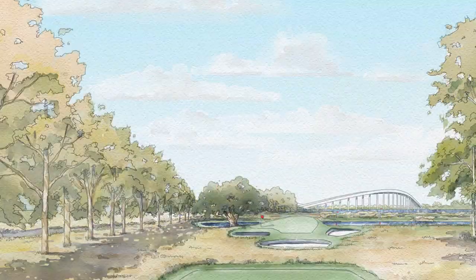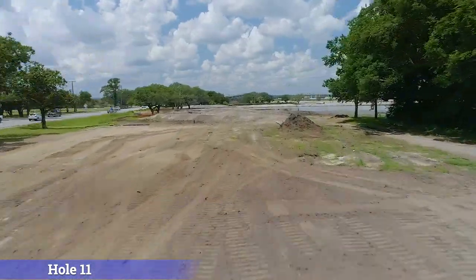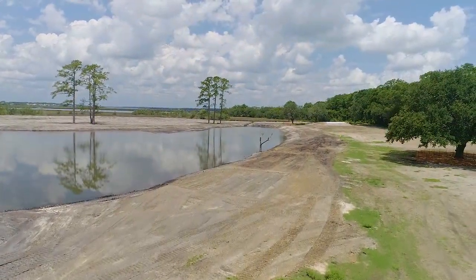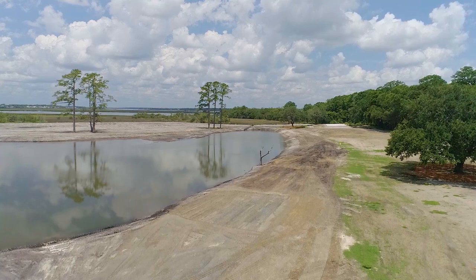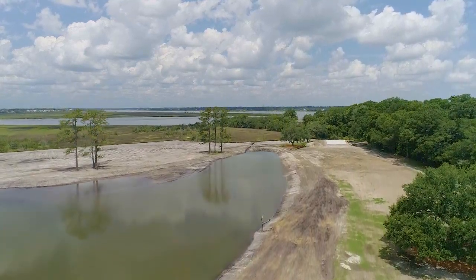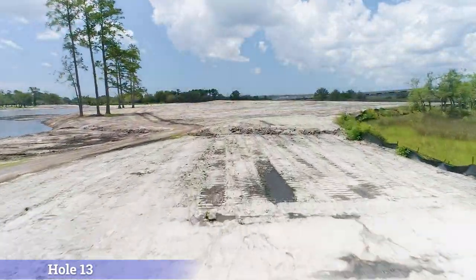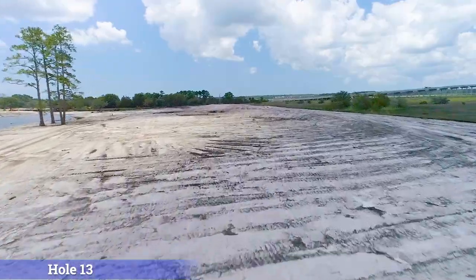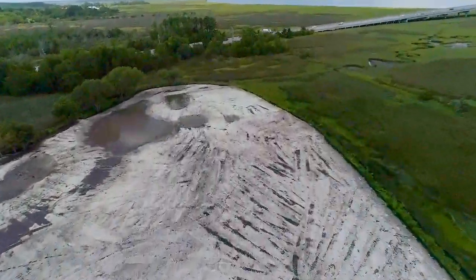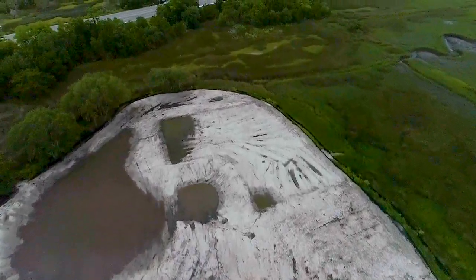Undoubtedly, the biggest visual change to the course comes on holes 11 to 14, where unencumbered views of the Stono River greet the player with the downhill par 3 11th, and across the newly restored wetland and pond that these holes surround. The 13th hole is the benefactor of the pond expansion, using the fill material to elevate the hole more than four feet above the previous elevation, which was prone to tidal flooding.